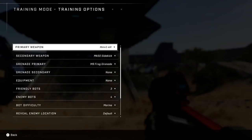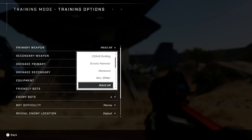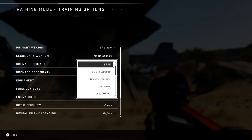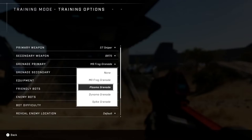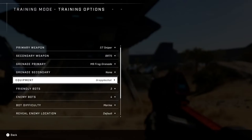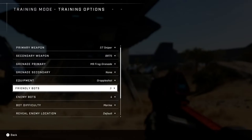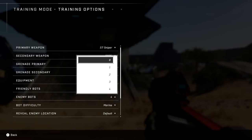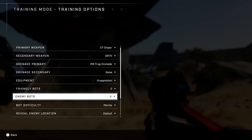Players might have seen a hint of this before in earlier trailers. In here, you can go in and customize your loadout to whatever you want it to be. So I'm going to give myself a sniper rifle, maybe a BR as well. Let's stick with the frag. You can do primary, secondary grenades, set the equipment. I'm going to give myself the grapple shot. Because I want to show off the map, you can set the number of friendly and enemy bots — that goes from 0 all the way up to 3 for friendly bots or 4 for enemy bots.